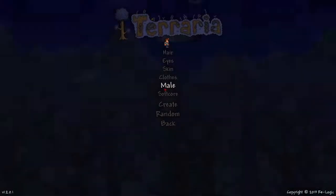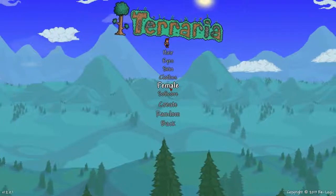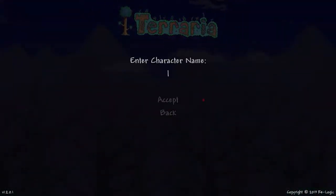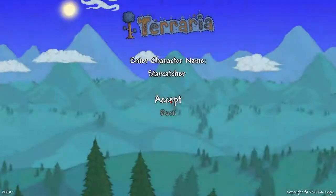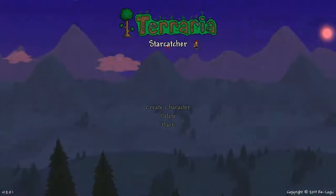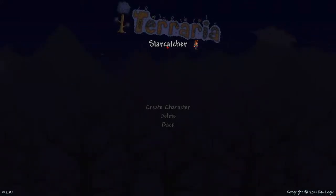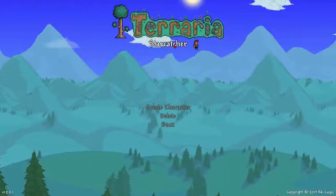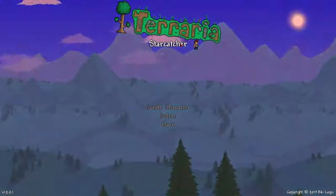Wait, let's see how fast I can click this. Alright, we got all that done. Softcore, create. I'm just gonna be Starcatcher, actually. Alright, accept. We're gonna choose... oh no, wait! Oh no! I just created a woman. Oh god! Alright, I'm gonna go through the process and I'll be right back. Alright, we're back. I fixed it.